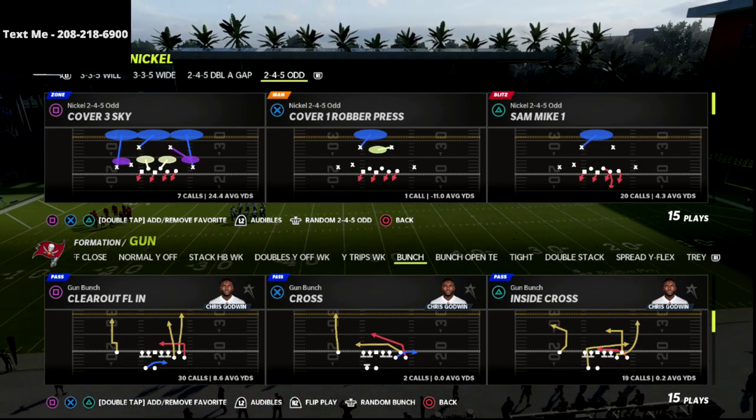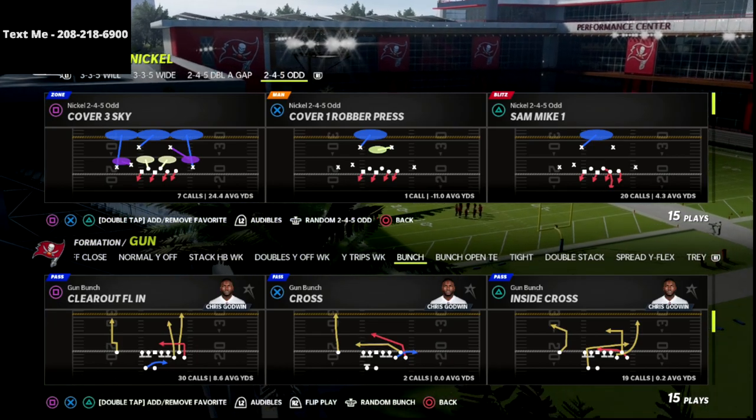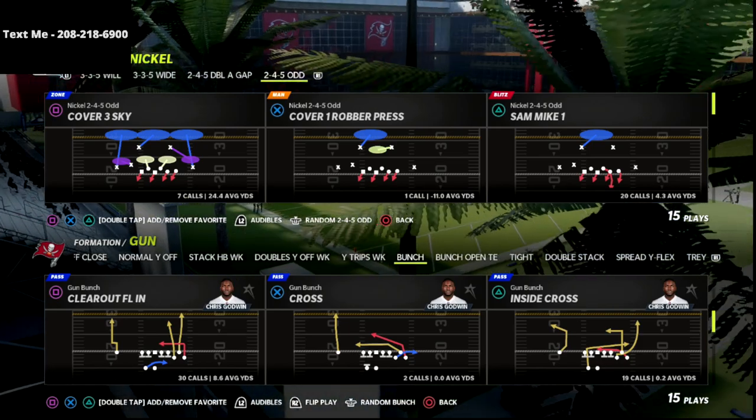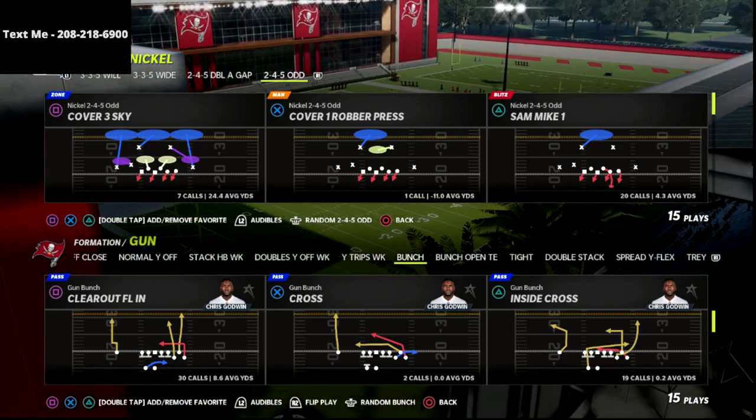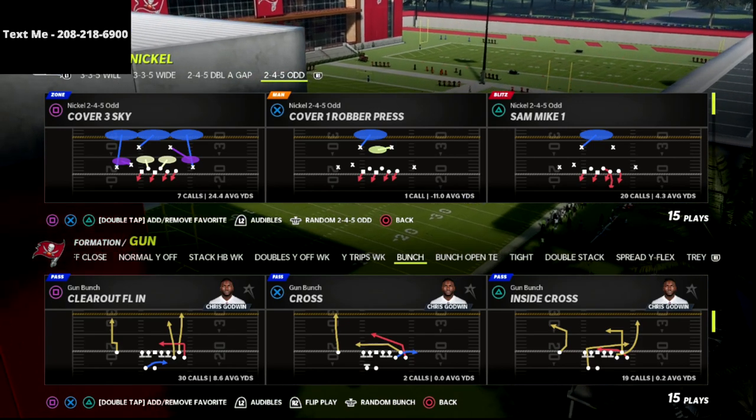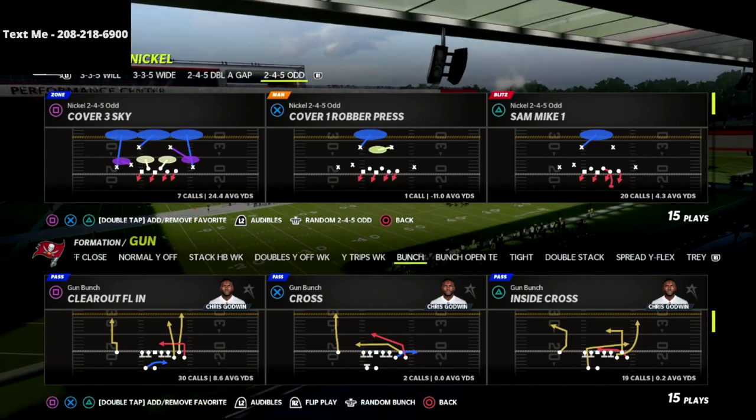If you're new to the channel, subscribe. I also have an entire Bunch e-book — I actually have a Bunch offense and a Bunch tight end offensive guide. If you want to learn those two, I would say those are predominantly the meta that you're going to see in Madden this year. You can get both of those e-books at my True Fan membership, that's just $10 a month.